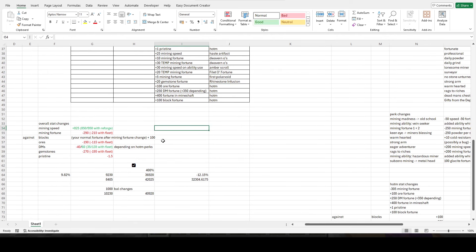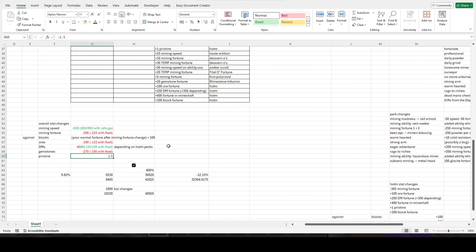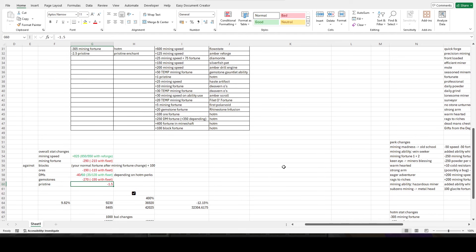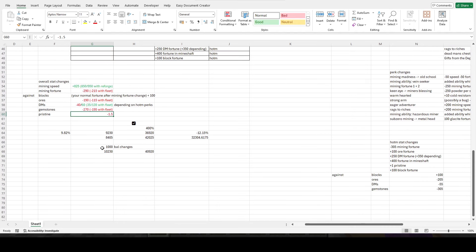In the alpha post they said you'd get a little bit of your mining stats back from reforges. However, fleet only gives you 75, so including that it's still a 215 fortune nerf and a minus 1.5 pristine nerf. They have introduced gemstone spread, so I understand why they'd nerf pristine, although I think they should reintroduce some mining speed and fortune into Bal.